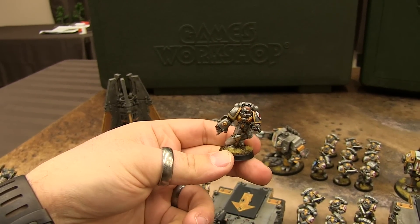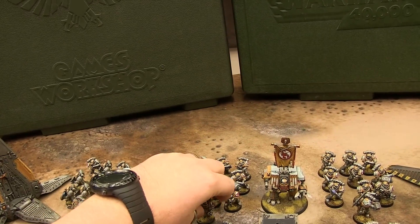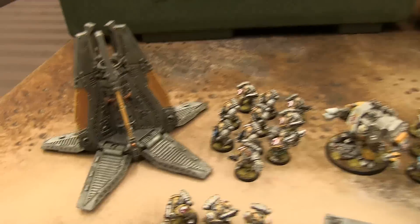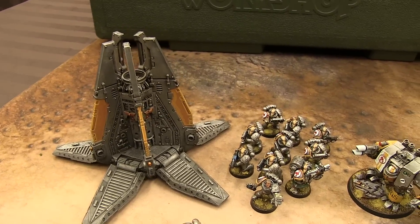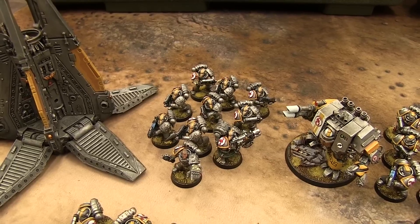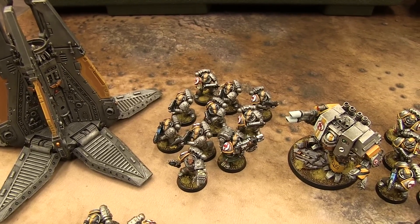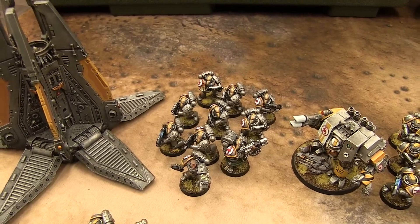And here he is in his Mark VIII power armor. Then the Mark VI tactical squad over here on the other drop pod — it's a Forgeworld old drop pod done up in Red Scorpion colors. They've got all Mark VI again — not Forgeworld, just Mark VI with all the Forgeworld bits to make them Red Scorpions. And they've got a plasma gun and a multi-melta as well.